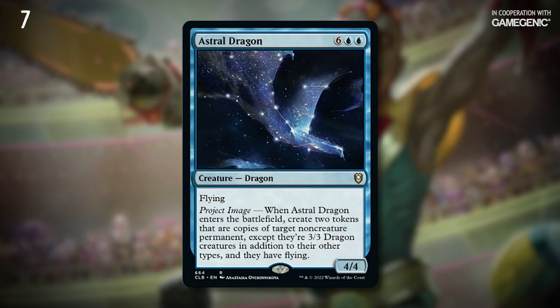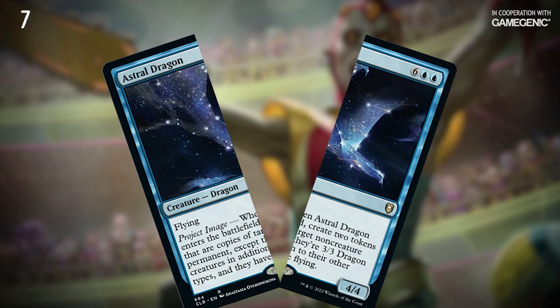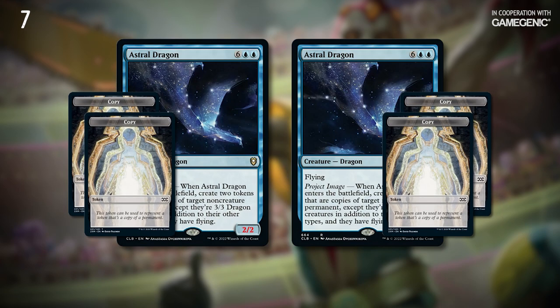This next one is absolutely nutty, and it should be for six blue blue. In fact, I might have to do a totally separate video about the coolest non-creature permanents to copy with this card, because I've seen some wild game states result from this one. At a baseline though, Astral Dragon gets you two copies of non-creature permanents. Then when you saw it in half, you'll make four more copies of pretty much anything you want. Even if you're copying something super modest like a Signet, it's still going to net you 6 mana, and if you pick something more impactful, things are going to get out of hand real quick.